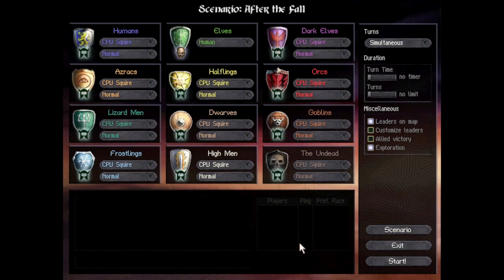The first Age of Wonders game included twelve distinct playable races. The four neutral races are the Humans, the Azraks, the Lizardmen, and the Frostlings. For good, we have the Elves, the Halflings, the Dwarves, and the pure good Highmen. For evil, we have the Dark Elves, the Orcs, the Goblins, and the pure evil Undead.